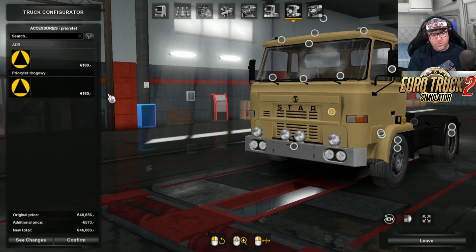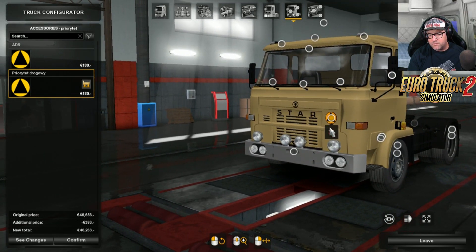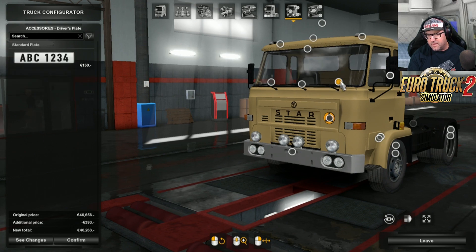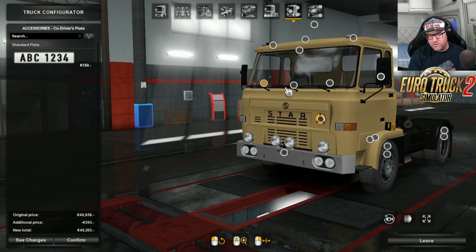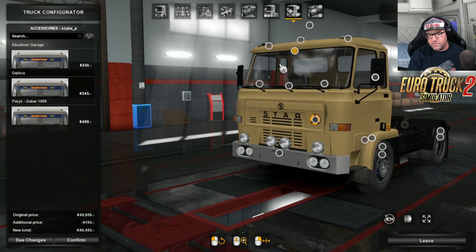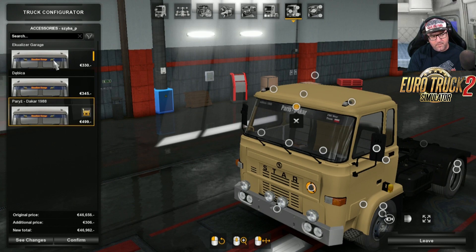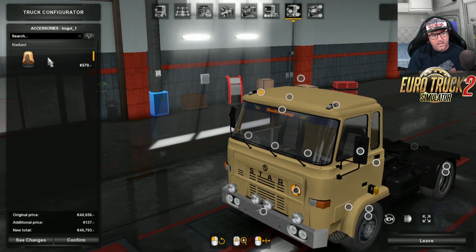Just up here you can put on some ADR stickers, and there's something else you can put on there as well. There's a driver's plate, a co-driver's plate, and then a little shelf that's inside - we'll have a look at that later. Just up the top here is a sticker you can put across the top there - very nice. And I'm actually going to put the Equalizer Garage sticker on there. You can also put beacon lights on the top.